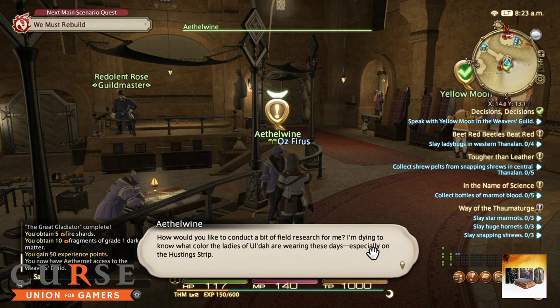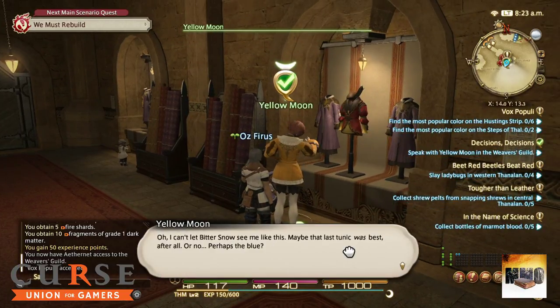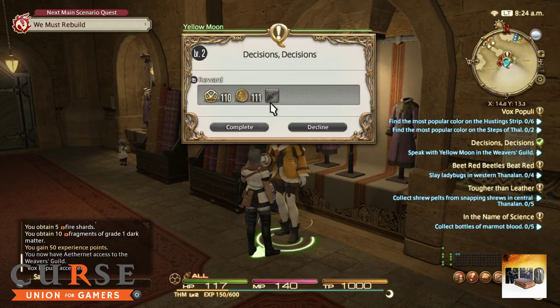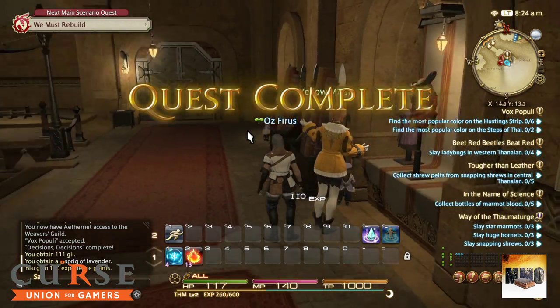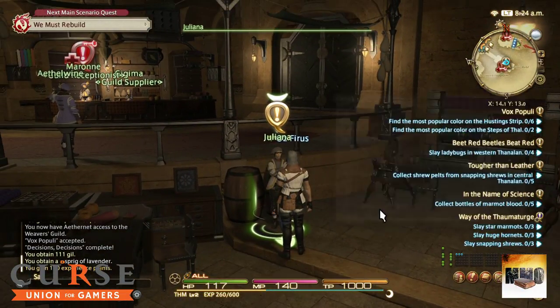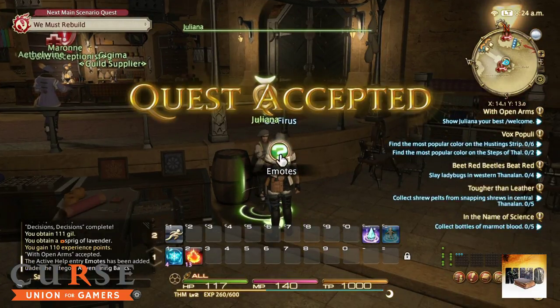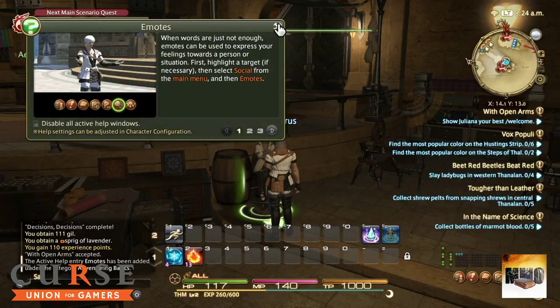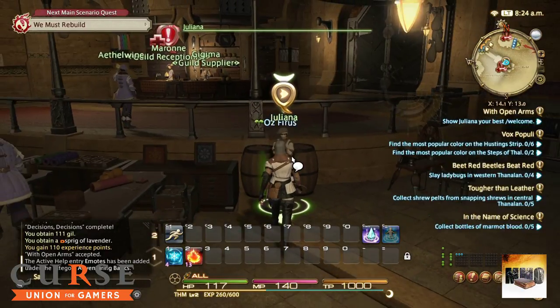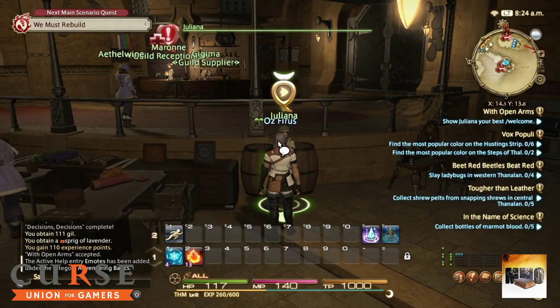We are going to take all these quests and hand this one in. We're going to get some lavender as well - very nice. If we can level as much as we can before going out there and starting to kill monsters, that would be good. Now this is showing you the emote system - show warmest welcome. We need to highlight and click the slash bar. Welcome, welcome - there you go.